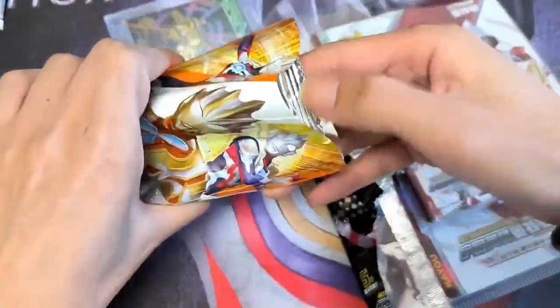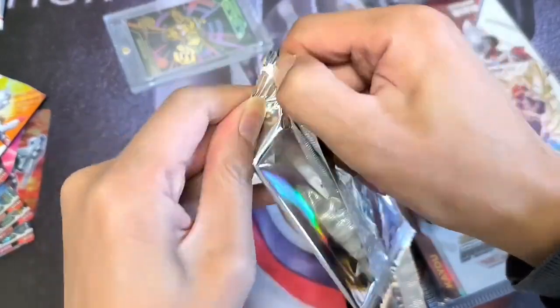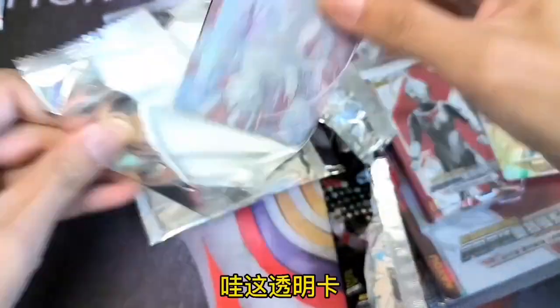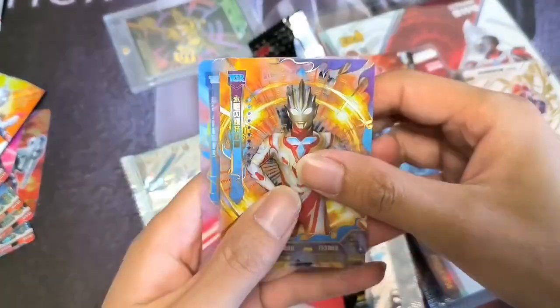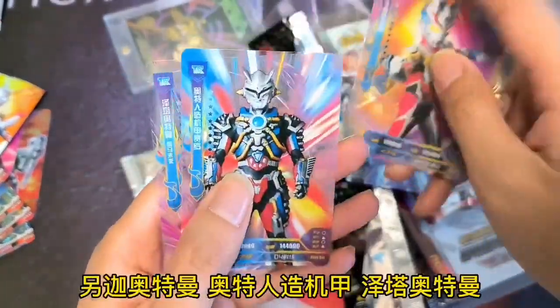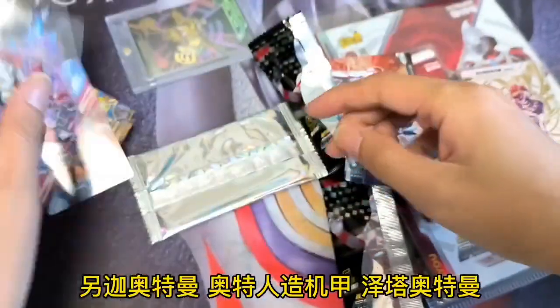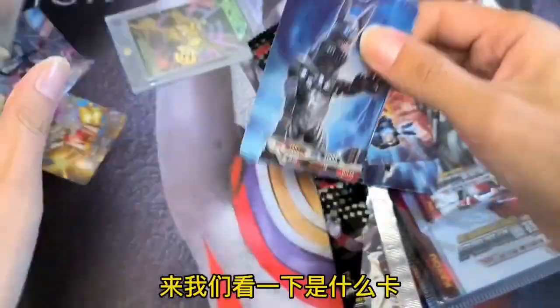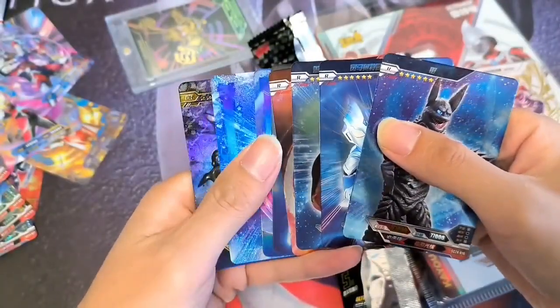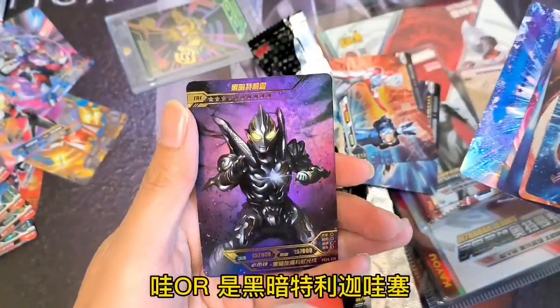来，新程，新程——哇，是透明卡！我们看一下，有特里加、拖雷机甲、银河奥特曼、另加奥特曼、澳特能造机甲。好，这一包里面有——哇，又来！我们看一下是什么卡——哇，是黑暗特里加！哇塞！